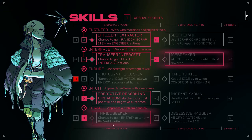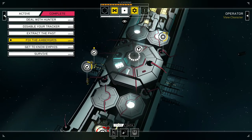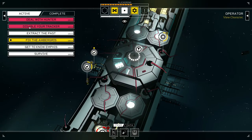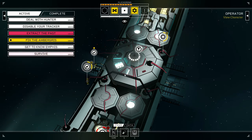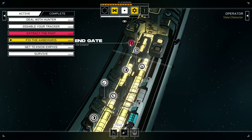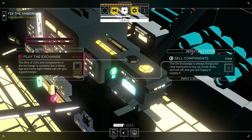Do I go for thrill seeker or try to bump up endure? 'Hard to kill' keeps two dice even when condition is breaking. 'Instant karma' re-rolls all dice once per cycle. 'Obsessive haggler' discounts all cryo actions by 20%. I think we're just going to wait on that. Hunter, disable tracker — I need to extract the past, just need to be looking for Solheim networks. Maybe I do want to pay at the low end gate.